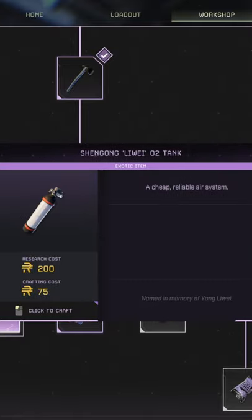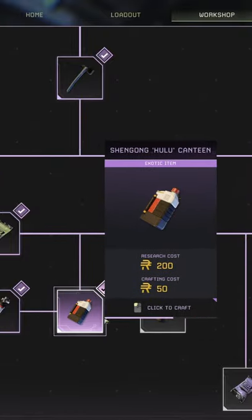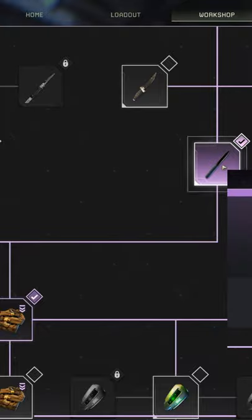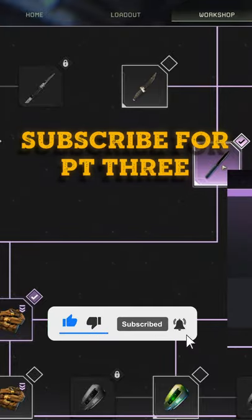Then you'll need to unlock the oxygen bottle — the oxygen bottle comes in clutch. The water bottle is amazingly clutch too; it lasts you forever. Fill these two up and you will not have to think about them for most missions. And number three, an MXC knife — this will help your early game tremendously. Make sure you subscribe for part three.